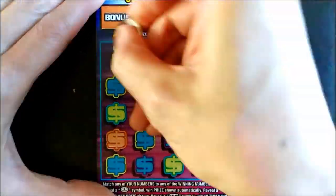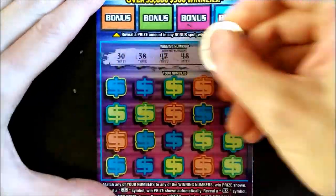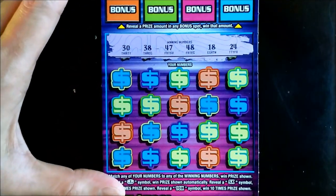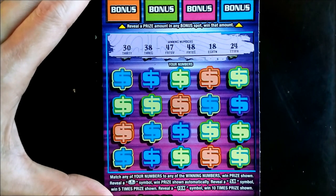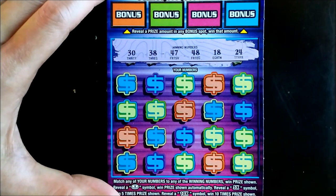Let's reveal the winning numbers. The winning numbers are 30, 38, 47, 48, 18, and 24. Alright, here we go — good luck to us and good vibes.